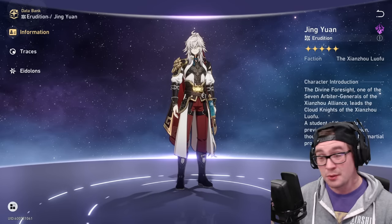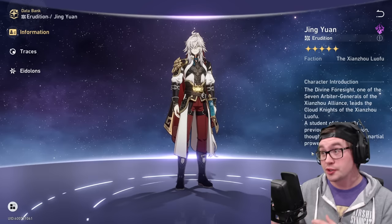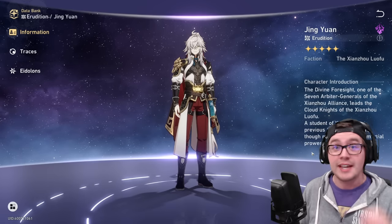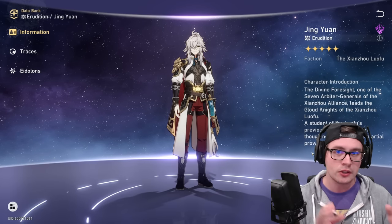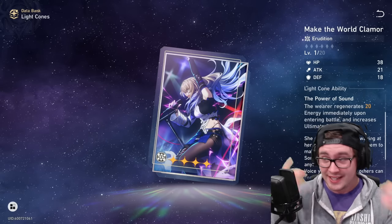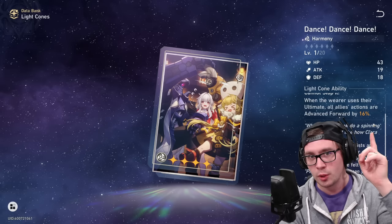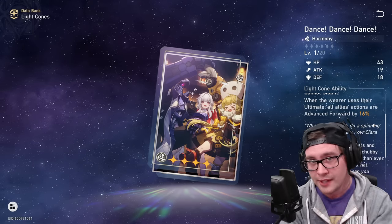Jin Yuan is doing fantastic as well. Area of effect is really important, ultimates are really important, but just getting a chance to tag those enemies and start a chain reaction is huge. He can use his skill to kill an enemy, and his Thunderlord coming in can clear entire waves, so he has a lot of potential. It's also important to note that light cones that give energy or generate energy for your team are kind of busted in this content. Action Forward can also be very good to give you more opportunities to do damage and set off chain reactions.